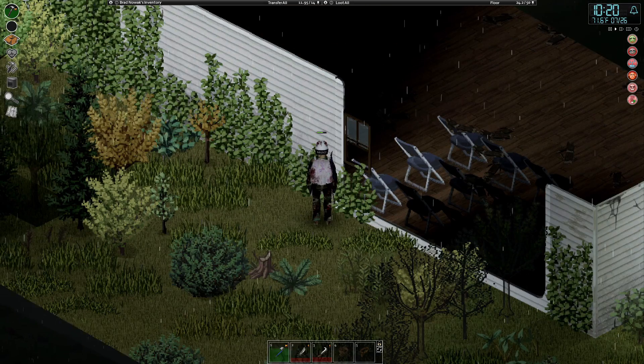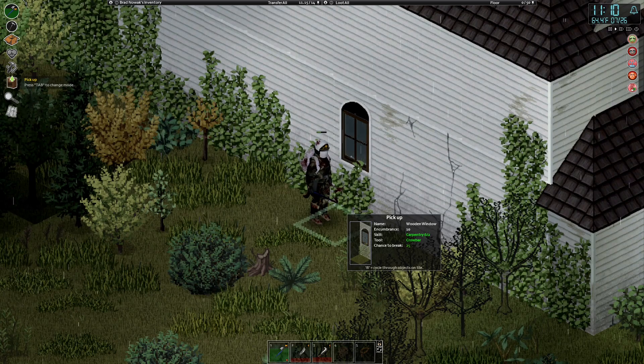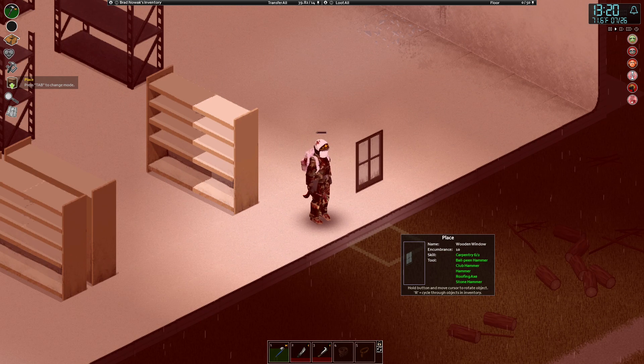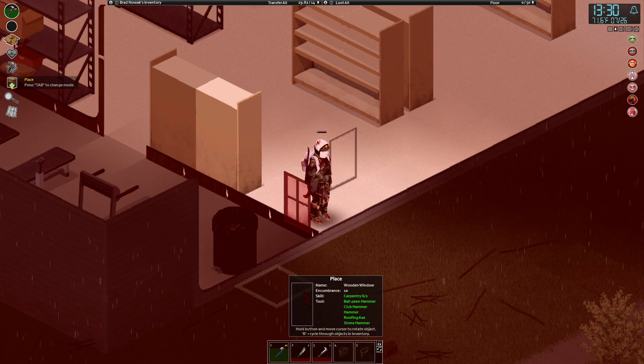Just as Brad is about to drive off, he notices the church across the way has exactly the windows he needs. There's a 25% chance for windows to break when removed, so the odds are against him needing three. He manages to get two intact wooden windows from the church's three windows, but needs four total, so he'll still have to head into town for the last two.